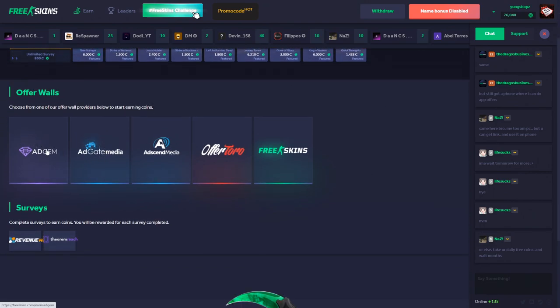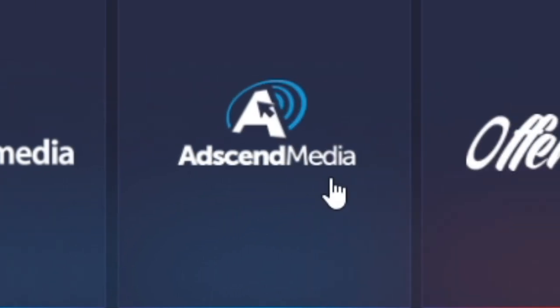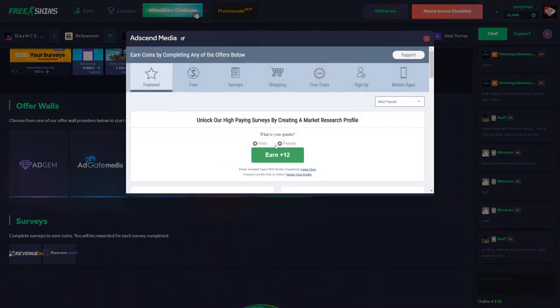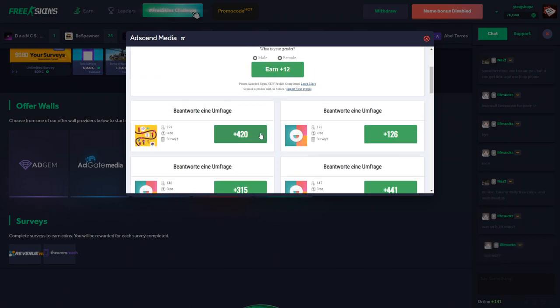Once you've done the featured offers, you can scroll down to the offer walls. They have five other survey providers: Gem, Jade, Gate Media, Send Media, Offer Toro, and Free Skins. Clicking into Send Media, the first survey would take about a minute or two and gives 420 coins — basically 50 cents. With a few surveys I'd make $1.50 in about five minutes, which is not too bad.